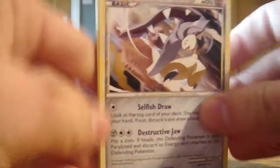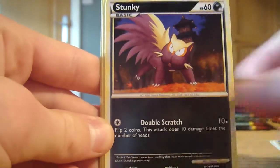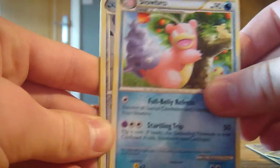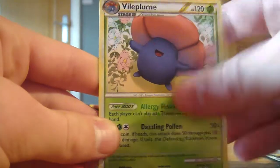Let's get this Skarmory pack open. In this pack we have a Mawile, nice artwork on that, Sneasel, a Stunky, Beldum, Rattata, Trainer Energy Exchanger, Slowbro, Metang. Our reverse is a Pinsir and our rare is a Vile Plume. Not too bad a pack.